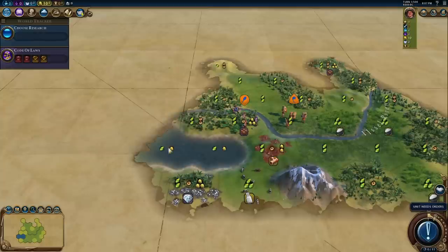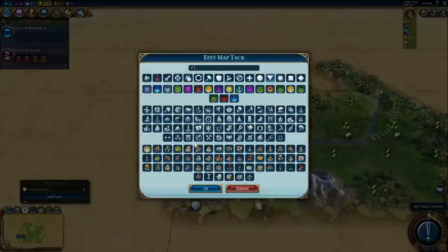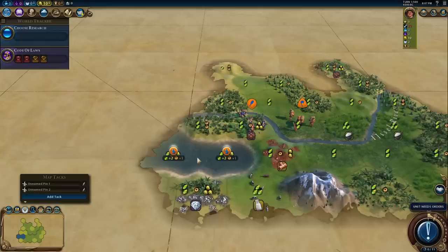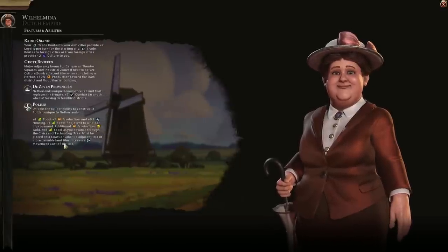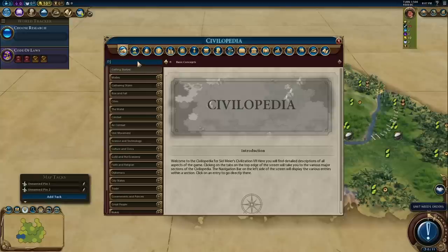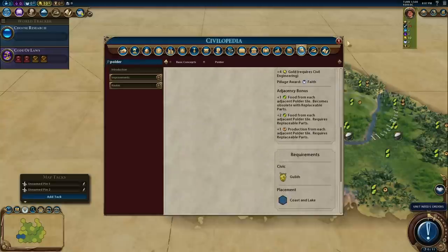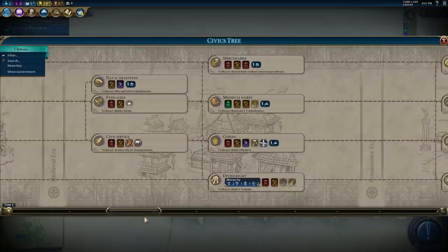One, two, three — this is a polder also. So I definitely want to mark these as polders. This is also going to be a polder. To get polders, what civic do you need? Let's go to the Civilopedia. It's pretty far in the tree — Guilds. So we want to be working our way towards Guilds and getting that boosted fairly early.